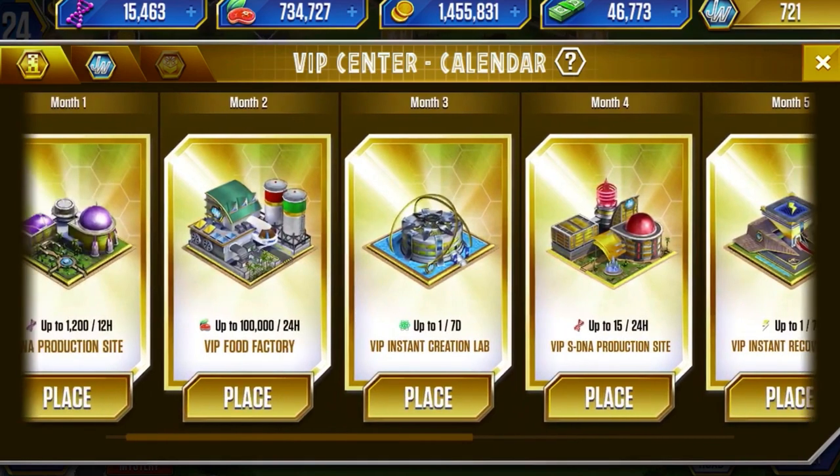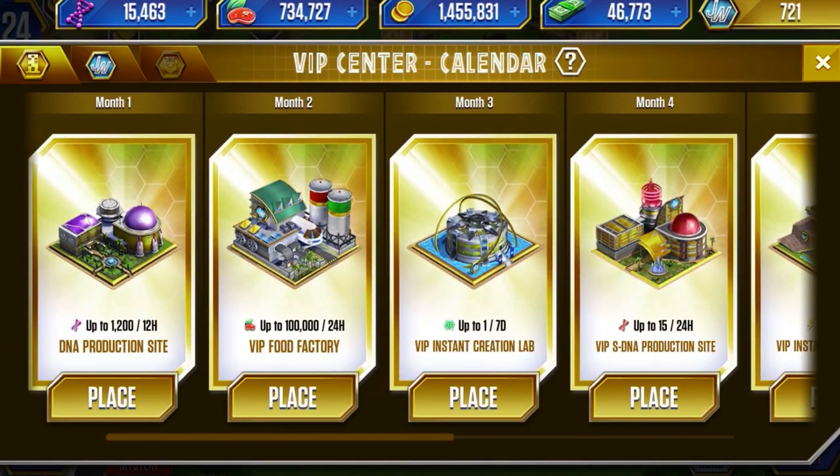There's up to seven months of buildings. Month one is a DNA building, month two is food production, month three is a VIP instant creation lab, month four is a super DNA production site, and so on. The first month gives a DNA production site that goes straight to 1200 DNA per 12 hours - it looks like you get the max DNA amount straight away, which is good, though it's a bit of a kick for people who had VIP before.